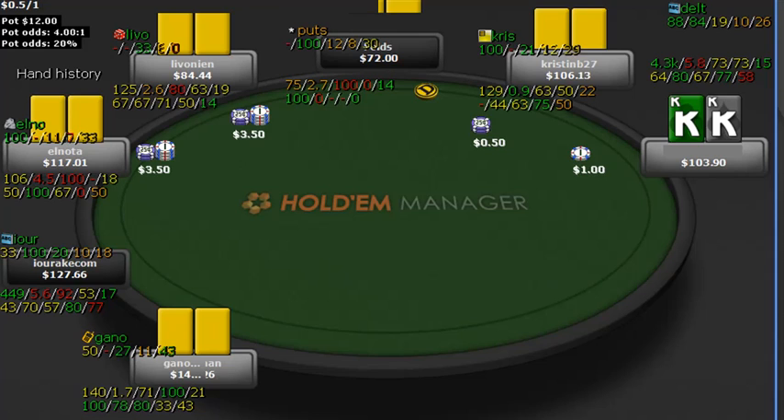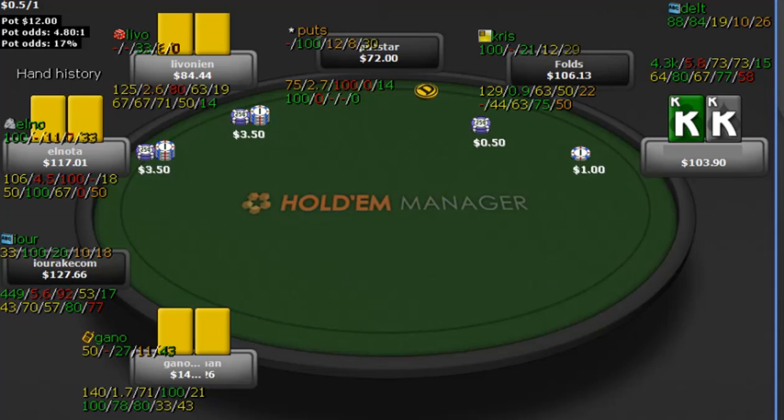Play continues, we get one cold caller and an over cold caller. So open raise, cold caller, over cold caller. Chris lets it go and we make a three-bet.